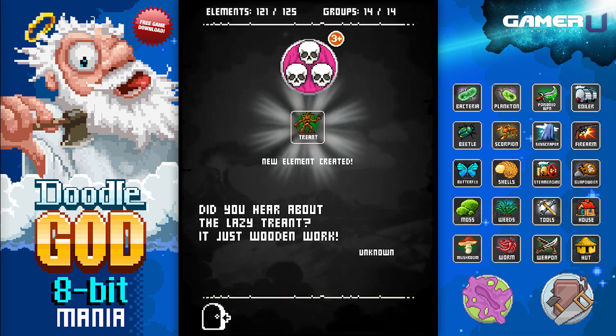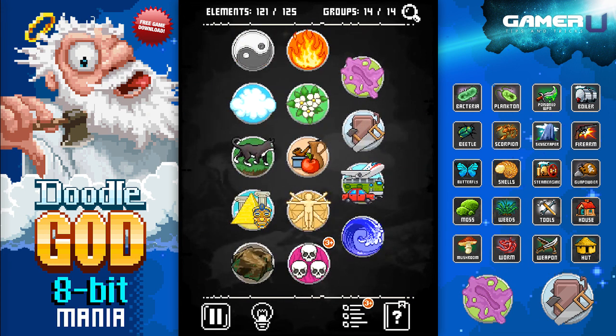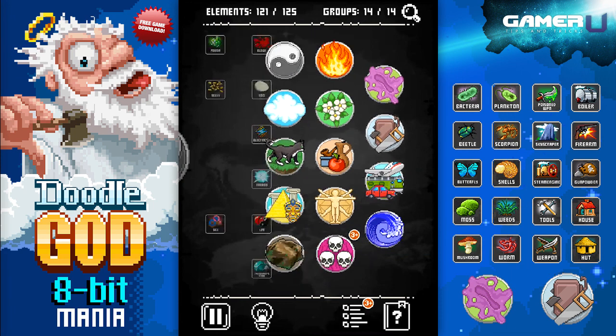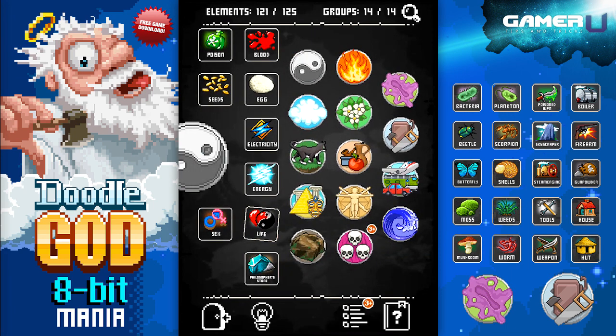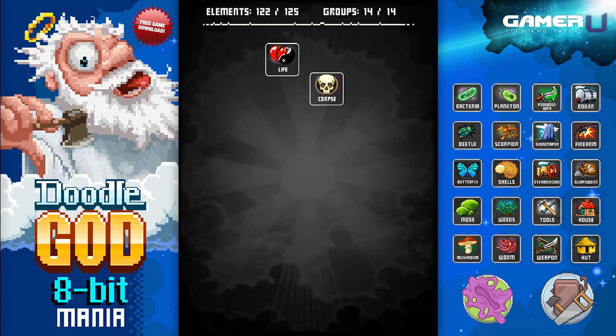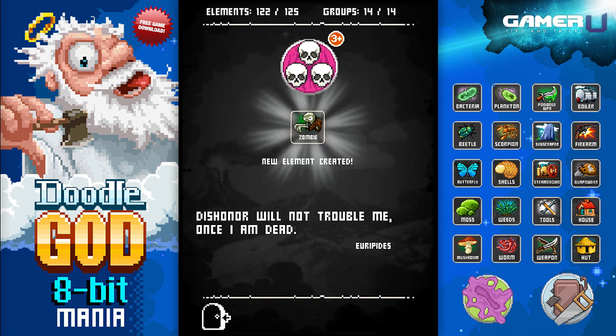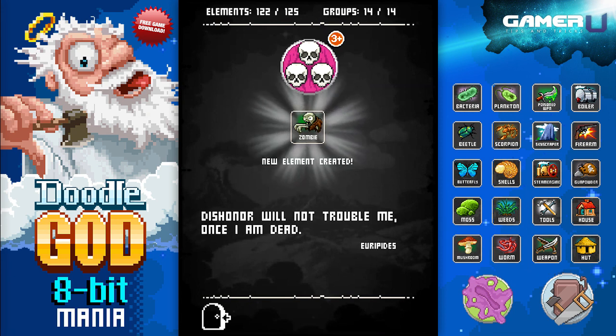Treant is some kind of wood pixie thing — I'm not sure, it looks kind of cool. And most worrisome of all, if you take Life and combine it with a Corpse, you get a Zombie. That Zombie actually kind of looks like the Plants vs. Zombies zombie — you know, the brown coat zombie.